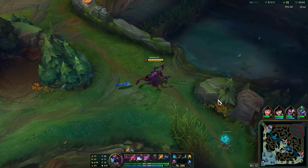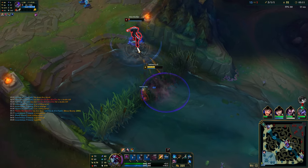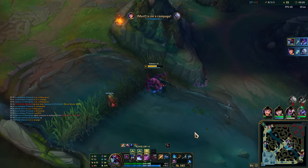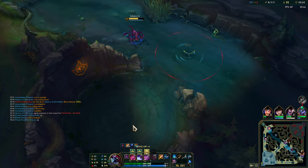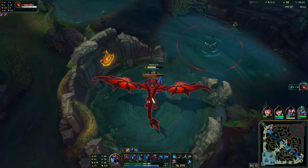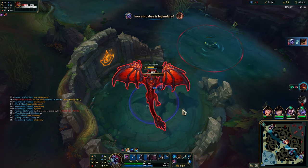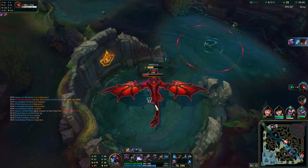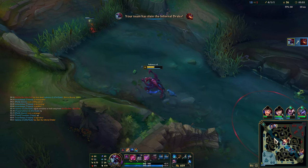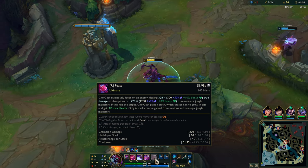Let's clear this real quick while we're here. Let's go back over to him and see if we can take him out this time. I wonder if since he saw me on the ward, he'll come straight here. I don't have flash, so it could be bad for me if he does. I don't have R yet because I haven't been farming. There should be one more auto and then nice, easy smite. Let's clear some of our camps and then try to use our ult once we get it.